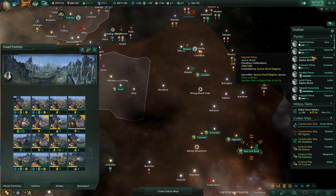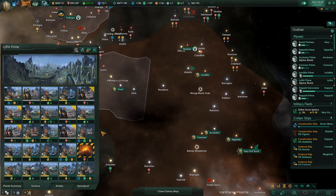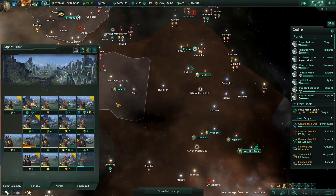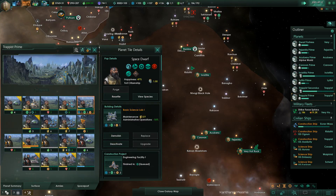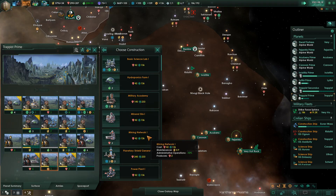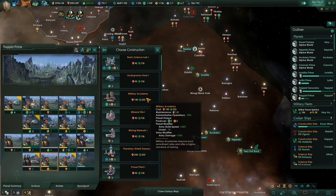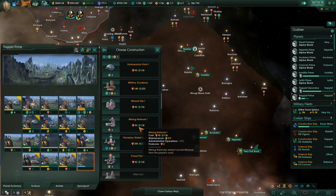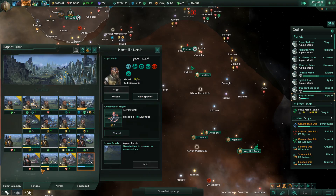We can go ahead and clear these tile blockers too - we haven't missed any. Let's clear this tile blocker. We don't need any more minerals at the moment. Trappist Prime - we'll upgrade you to another engineering facility. Your building is almost done. I guess we should build another engineering facility here, or maybe a planetary shield generator or military academy. We'll want to build probably another power plant here.